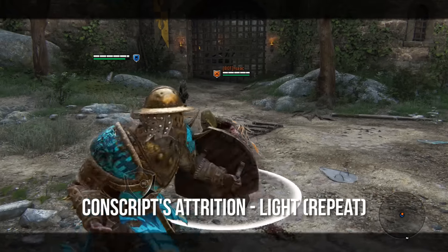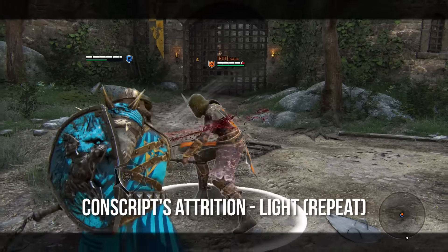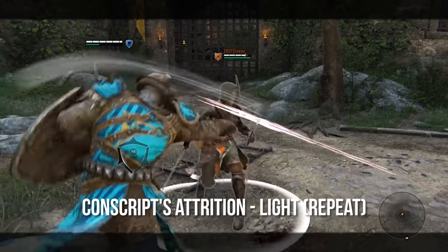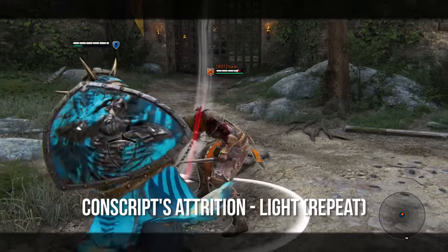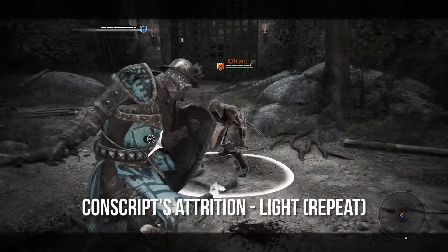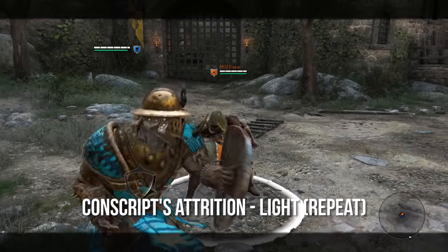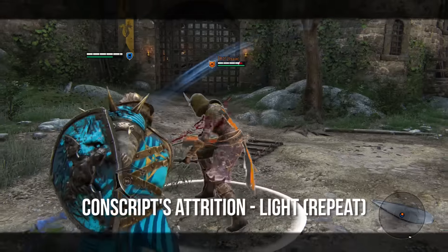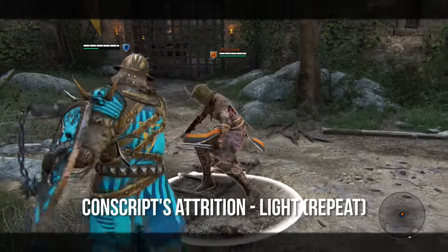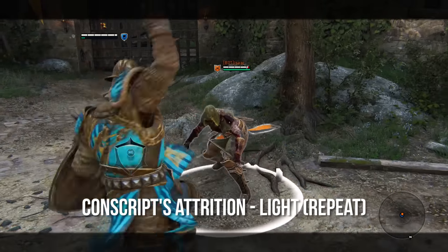Next is Conscript's Attrition, which is just light attack, light attack, light attack until you basically run out of stamina or your opponent gets away from you. It's an infinite combo chain — just one button, light attack over and over. This is a great combo chain to use against any opponent because it is very overwhelming very quickly, whether facing a big heavy or a small attacking assassin. It's quick, it's deceivingly quick, and you need to use this as much as possible, especially if your opponent is not prepared for it. You can rack up a ton of damage very quickly and then finish it off with a heavy.